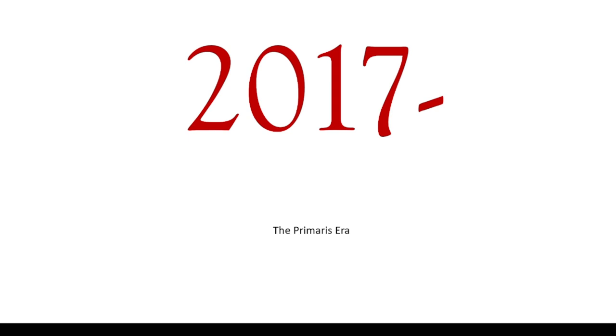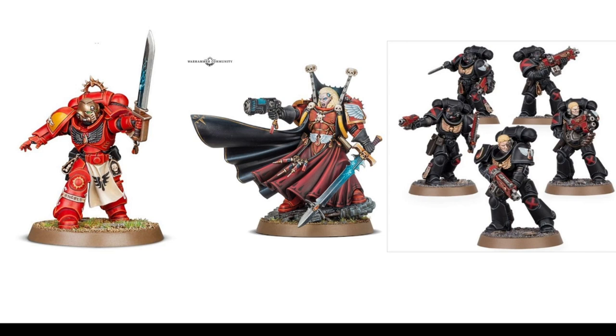Then we have to go to 2017 for the next releases, which were the Primaris era. We got a generic lieutenant in 2017, like many of the other chapters. In 2019 we got Mephiston, which is really as good as it had got until this year for us. He's great — Mephiston is a very nice model. And we also got an upgrade sprue, which is also sold as part of this Death Company box, which is just Intercessors with an upgrade sprue. I wouldn't really recommend that one, but the upgrade sprue itself is fine — it's limited, it's small. Hopefully we'd get a new one, like the Templars.